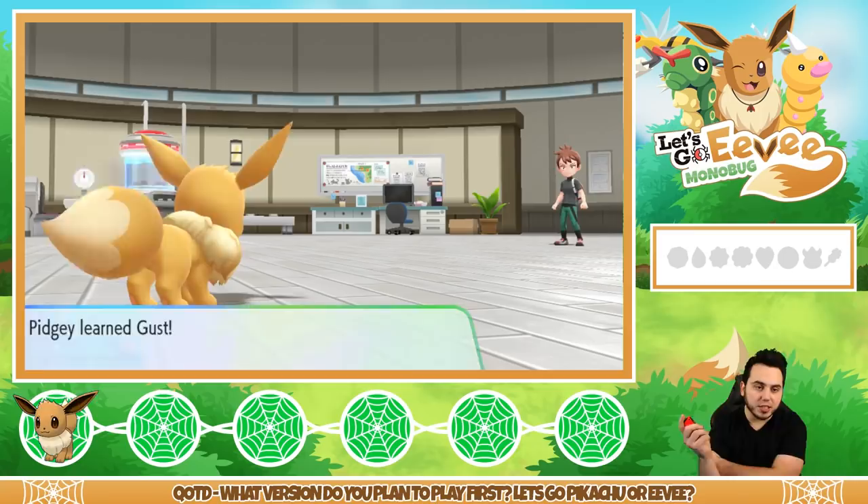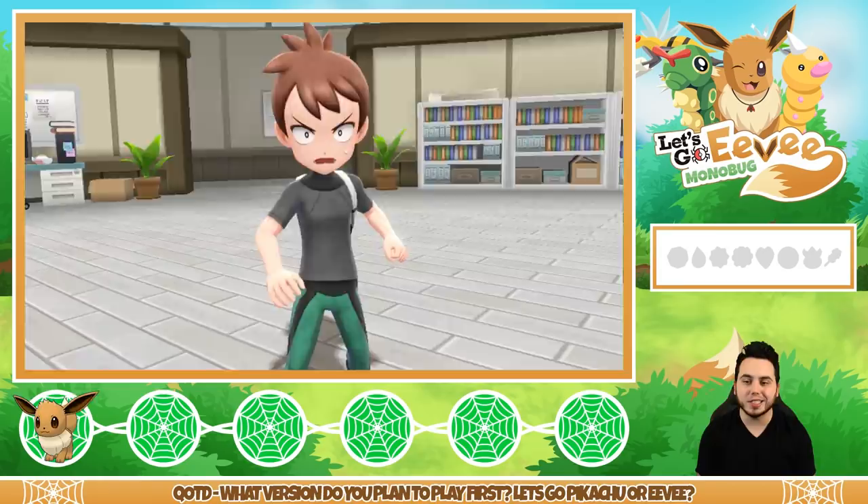Pidgey's going to learn Gust, which is nice. We're going to take down Chase. Wait — did I lose? Quick Attack is powerful, don't sleep on my Eevee — I got STAB! Oh jeez, there I went off mouthing like I knew everything and then I lost. How embarrassing. I probably should have trained up my Pokemon a bit before trying to battle.